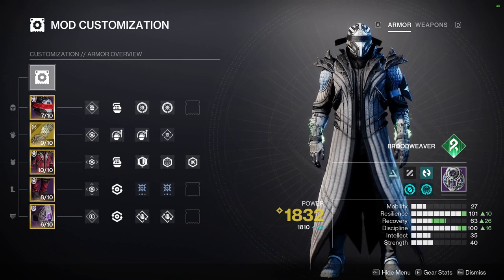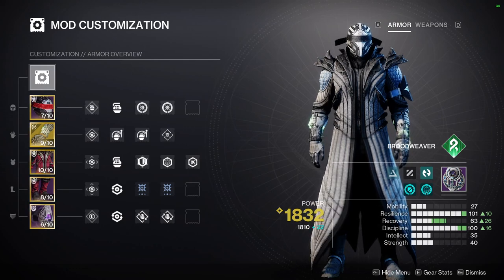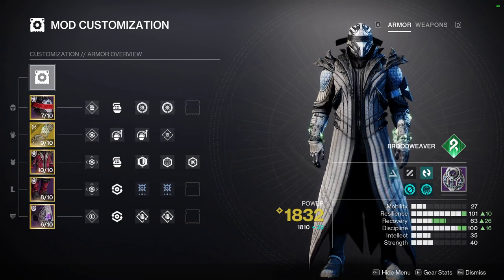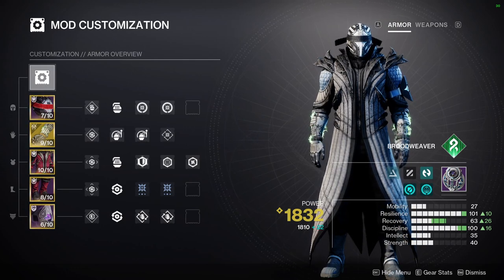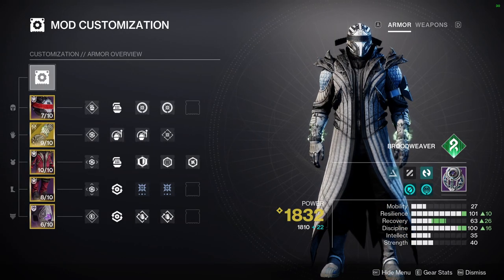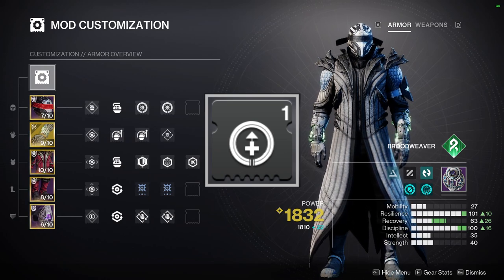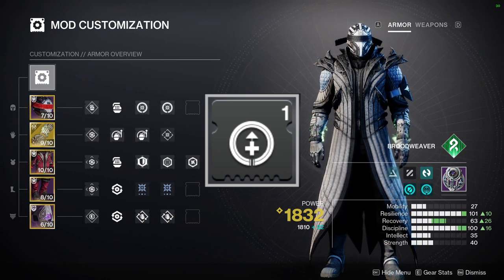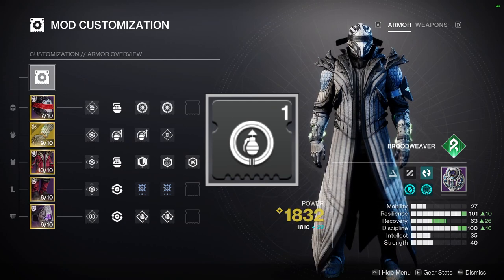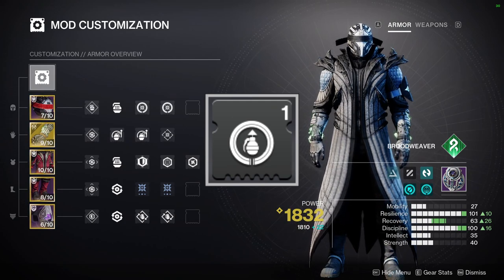For the body armor, it's mostly protection — you'll need to swap these as you face different enemies, encounters, or modifiers. For legs, these are probably your most important mods: Kinetic Weapon Surges will amplify your damage output and your poison damage output as well. You can also add Recuperation for survival whenever you pick up Orbs of Power, giving you a burst of health, or Innovation for extra grenade recharge whenever you pick up Orbs of Power.